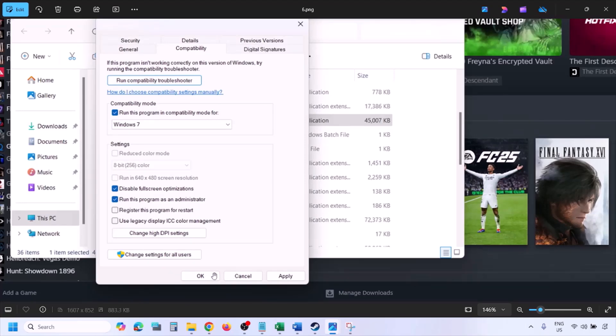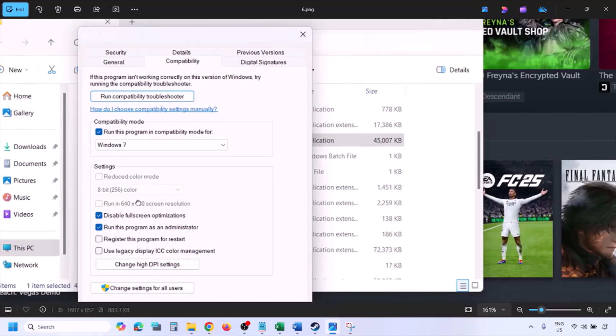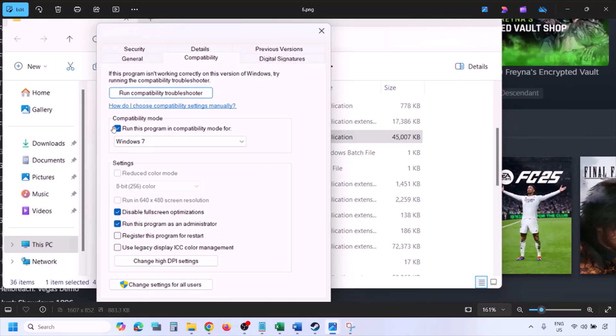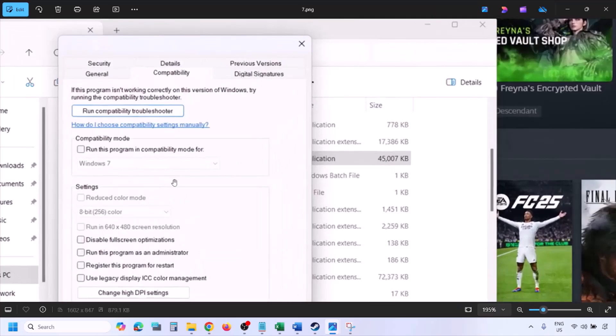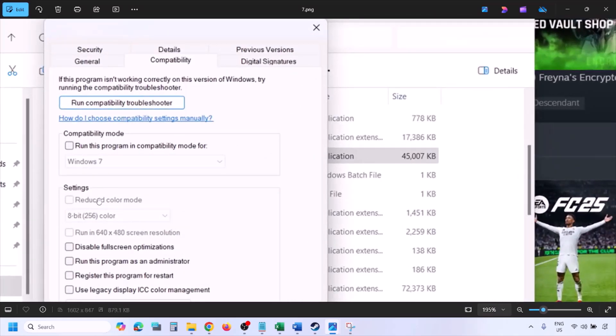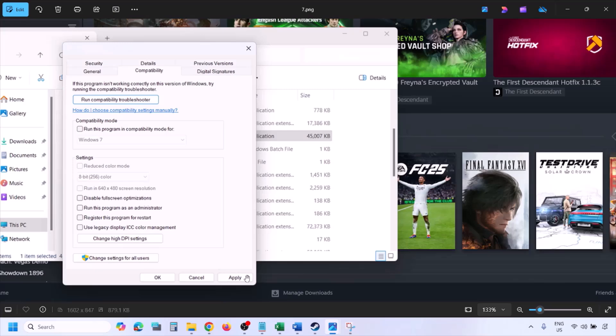Still not working after checking all these boxes? In that case, uncheck all the boxes. Once you uncheck them, hit Apply, click OK, and then follow the next step.